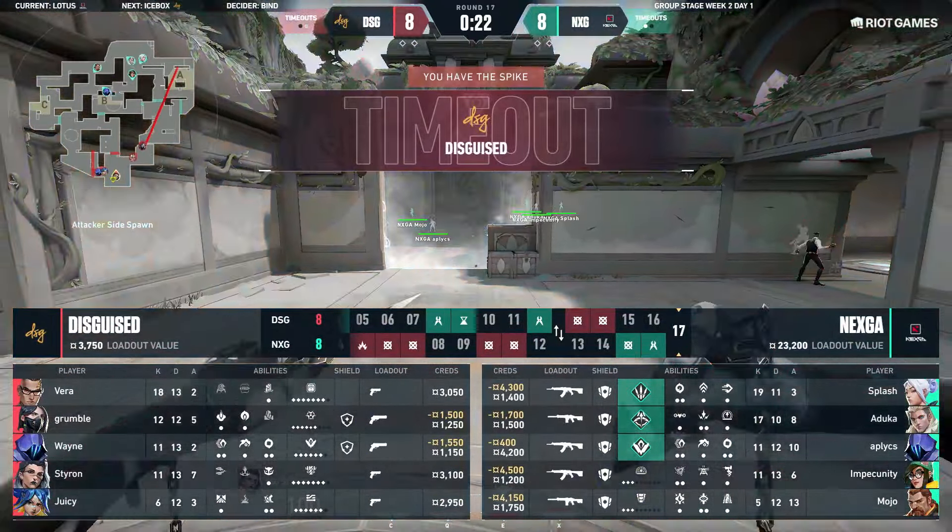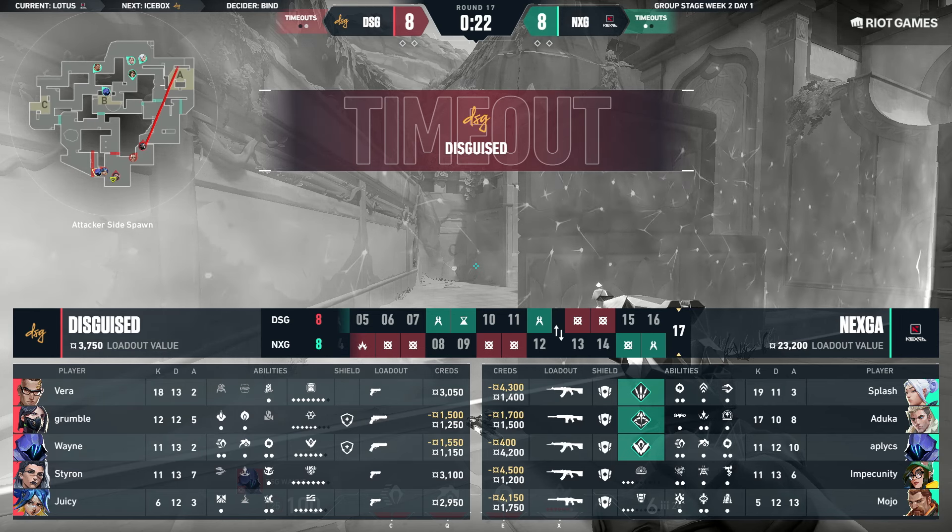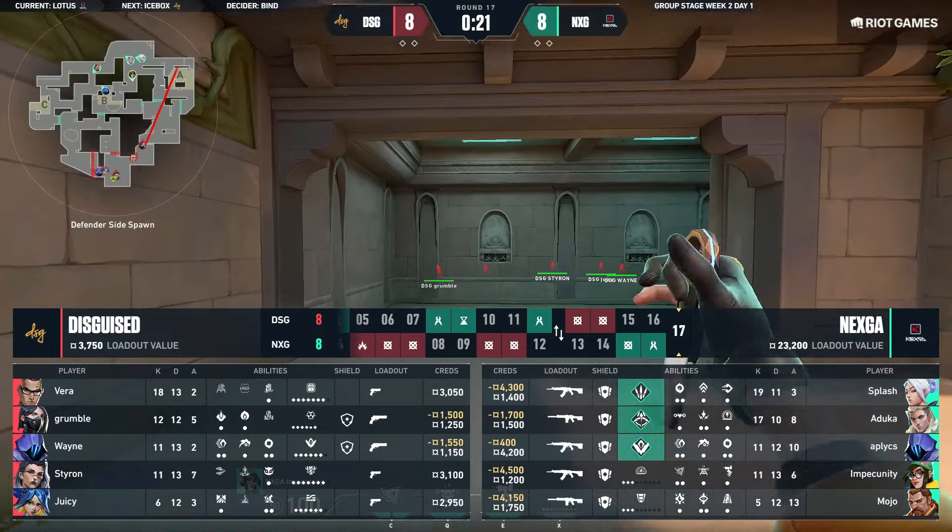DSG had a blistering start on their pistol round but unfortunately things are falling a little bit flat right now. We are tied up 8-8. Eight is actually seen as an auspicious number in Chinese culture. Timeout called for DSG — they want to try and stop whatever momentum Nexka are building for their defense, and they need to find a window. They've hit a site or been stopped before they could even get there. Nexka are getting a little bit more proactive on their defense now.